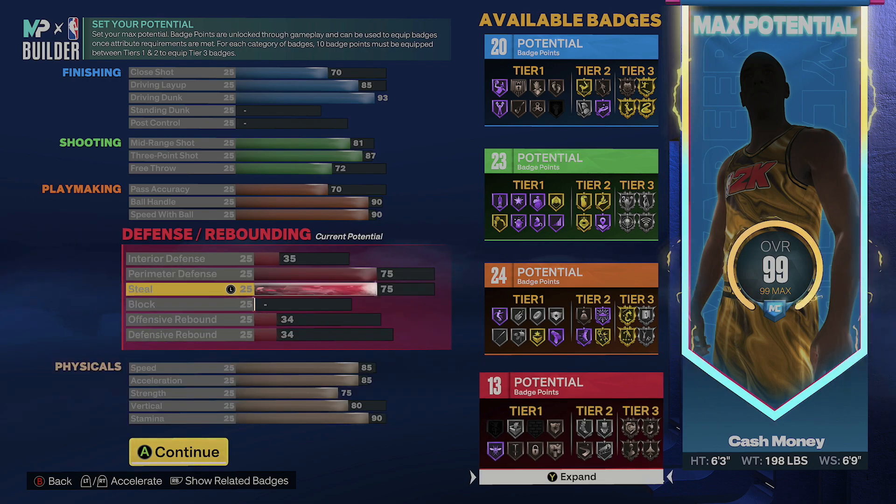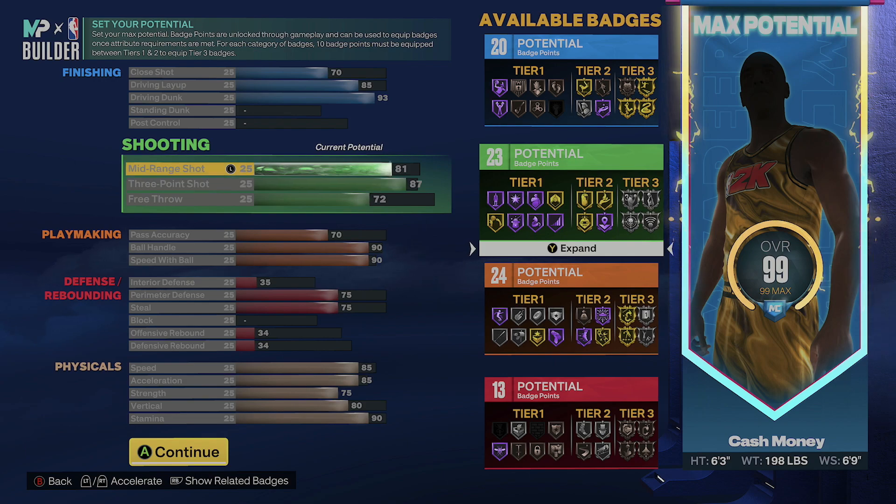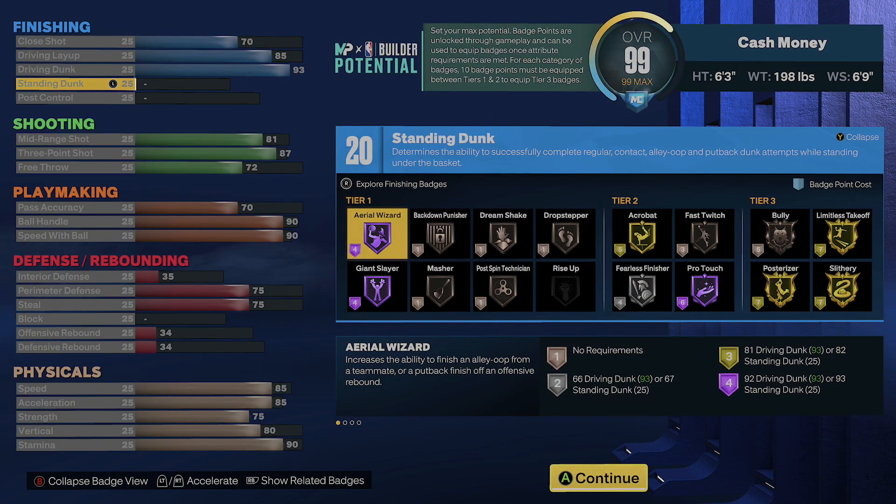Now let's go back and look at what badges we're gonna be able to get. You get Hall of Fame Arrow Wizard, Hall of Fame Giant Slayer. Onto tier two you get Gold Acrobat, Hall of Fame Pro Touch. You're still able to get the Bully badge on bronze. Posterizer is gonna be on Gold, Slithery on Gold, Limitless Takeoff on Gold — it's cheese man, it's cheese.